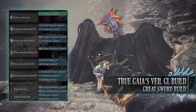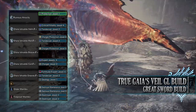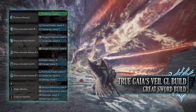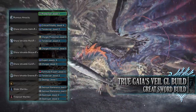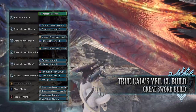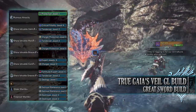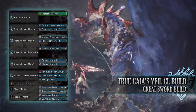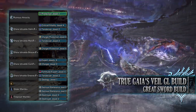As for the jewels, I've gone for Tenderizer jewels for Weakness Exploit, Charger jewels for Focus, Protection jewels for Divine Blessing, Expert jewels for Critical Eye, a Critical jewel for Critical Boost, a Vitality jewel to max out Health Boost, and then Guiding Lands related jewels including a Geology jewel for the Geologist skill and a Fortitude jewel for the Fortify skill. When it comes to the Mantles, these jewels are important: we need Destroyer jewels to max out the Part Breaker skill, and a Maintenance jewel for a few points in the Tool Specialist skill.